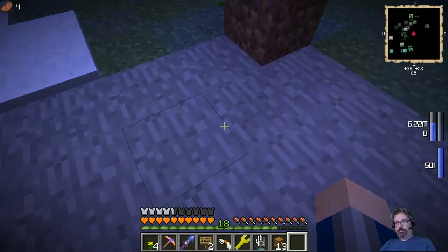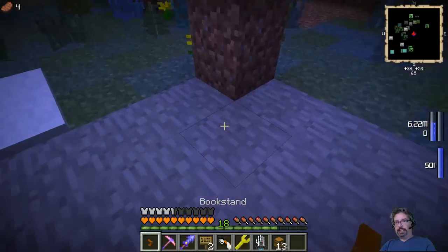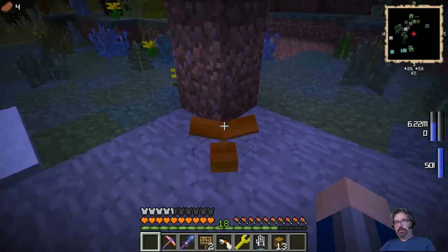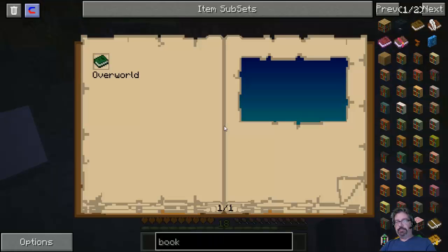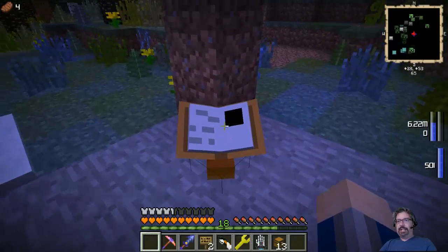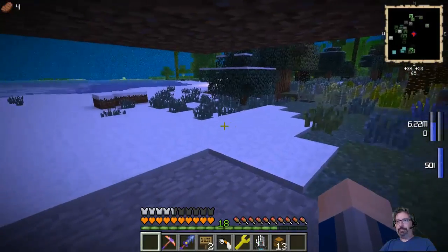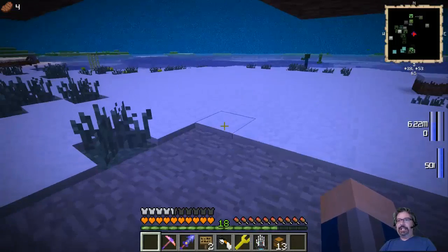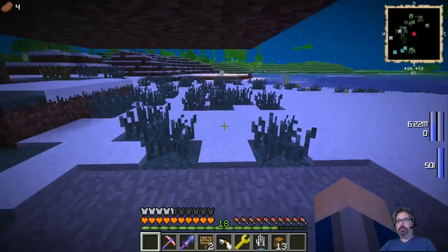I put down the stand right next to the pillar so I know it's going to be safe. This is the linking book back home — if I want to go back home, all I do is click in this blue window and bam, I'm back home. By being on a stand, this book should not be damaged. By being undercover, it should not be damaged — with the exception of an exploding world or a meteor world where all types of hell is going to break loose.